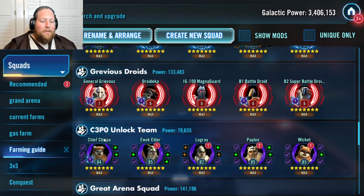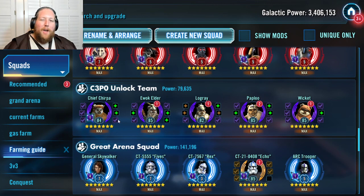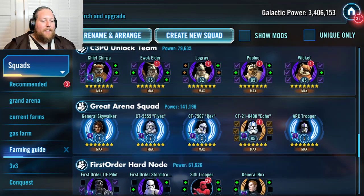You also need C-3PO to unlock GAS, so you need the Ewoks: Chief Chirpa lead, Elder, Logray, Paploo, and Wicket. I've got only one zeta on this team. You need patience for the C-3PO challenge — it's difficult. But once you've got C-3PO, Shaak Ti Clones, Padme, the Galactic Republic fleet, and the Grievous Droids — all great teams in their own right — you use them all to unlock General Skywalker, who I've gotten pretty recently and I'm very excited about.